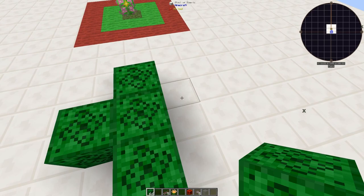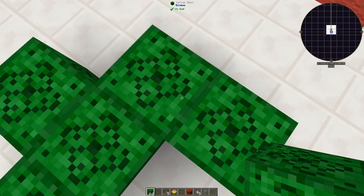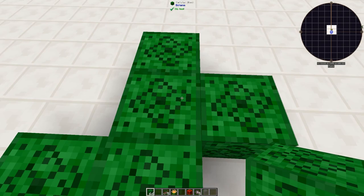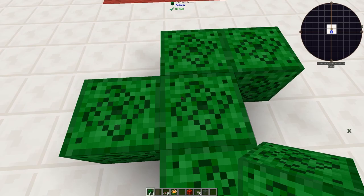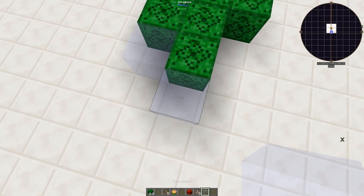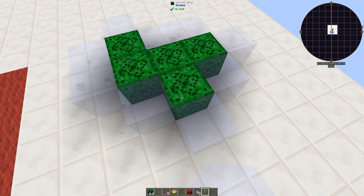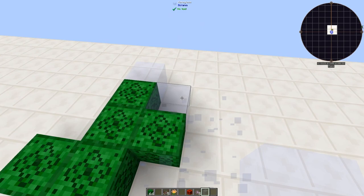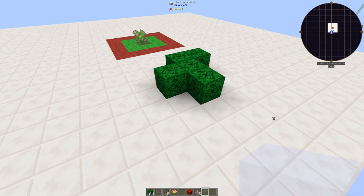Looking at the simple design: each block's value is determined by how many other blocks it's touching. A block touching two others is worth two points, one touching three is worth three, and one touching four is the most valuable. But importantly, the empty spaces around the blocks are also calculable — this one is worth one, this one is worth two, this one is worth four, and so on. That's how you calculate points in the game.